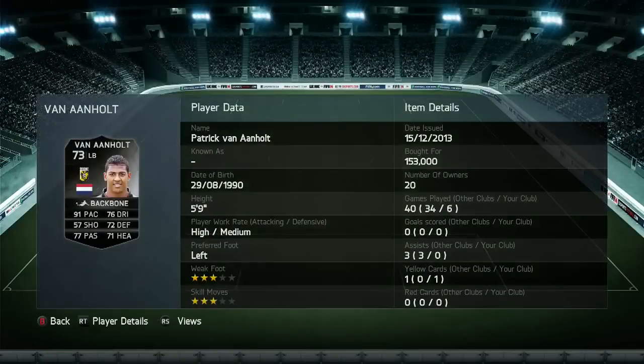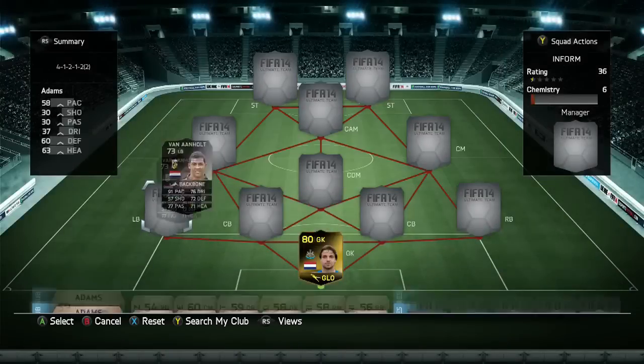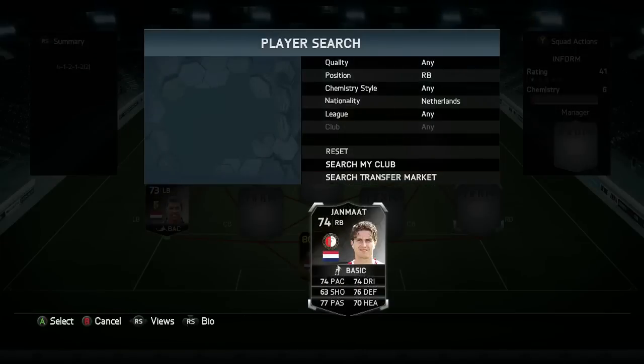Then we go into left back, and we do have Van and Holt, who was 153,000 coins. This defence is so expensive, it's unbelievable — 153,000 coins, 91 pace, 72 defending, and 71 heading. He was decent, but definitely nowhere near 150k worth decent, to be fair.